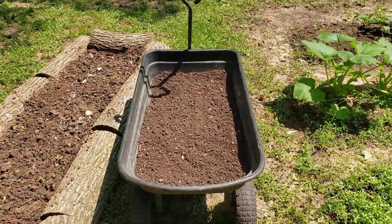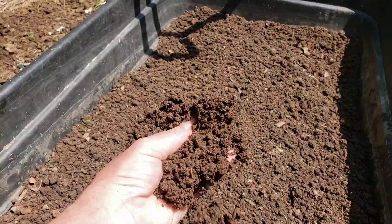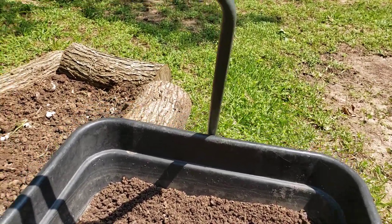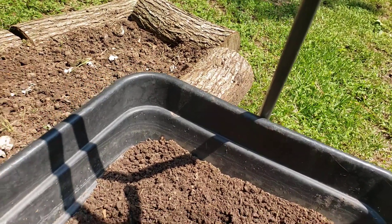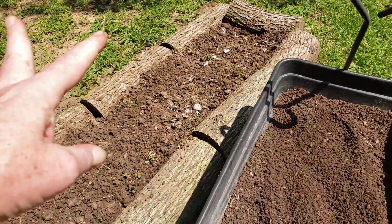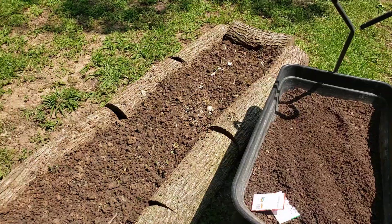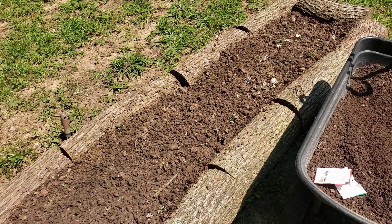I did sift some more soil and compost — not pretty, y'all. There's a ton of worms in here; there were when I was sifting. I'm gonna sprinkle these seeds on top and then put like a half inch or inch of that all over the top, water it in, and we'll see what happens. It's another experiment — treats for the little ones.